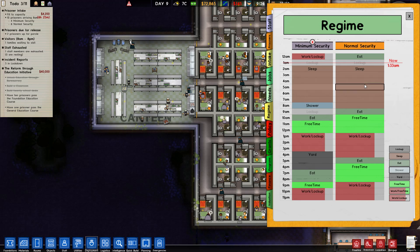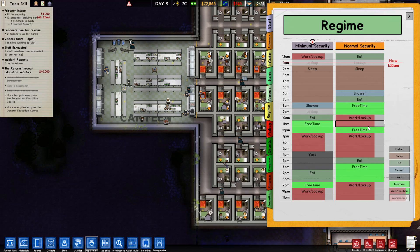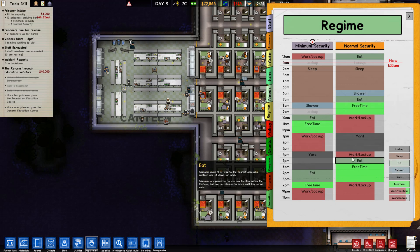Now for our normal security people, they're going to be doing essentially the same exact schedule but shifted back three hours. They wake up at six with a shower - wake them up at six, we're going to do an eat with a pair of free times. Then they get three hours of working, then three hours of yard, and then back to eat - just two hours of eat.